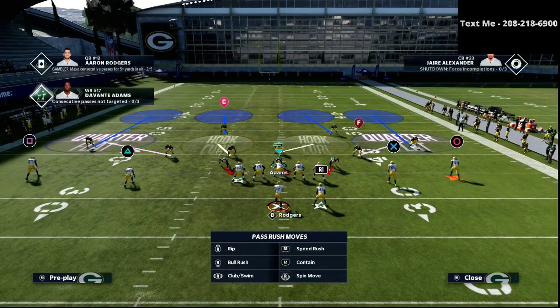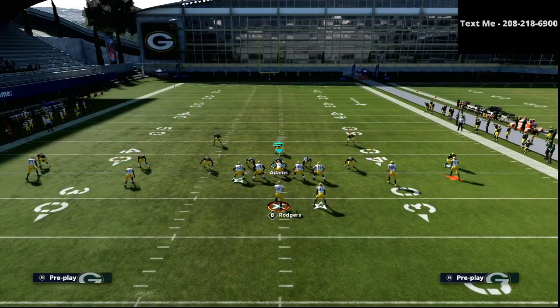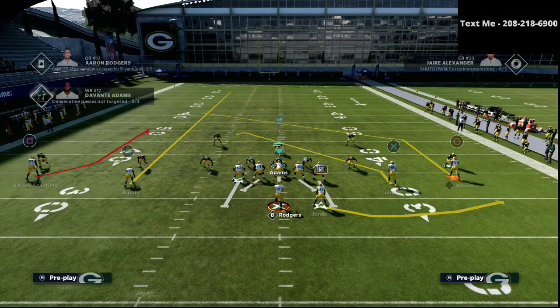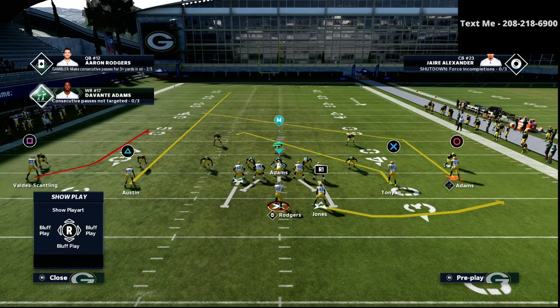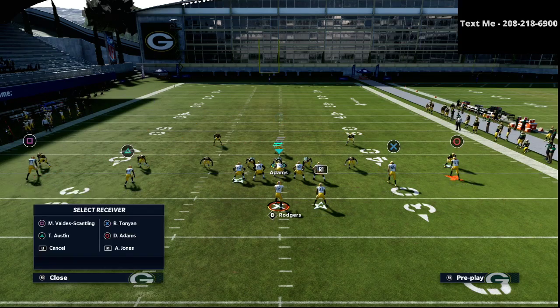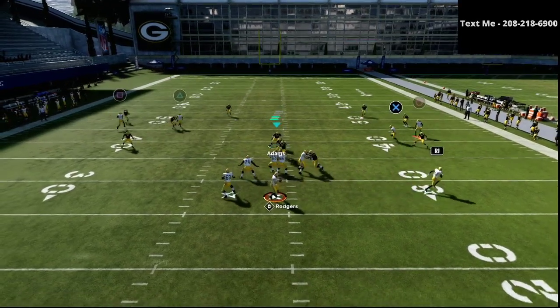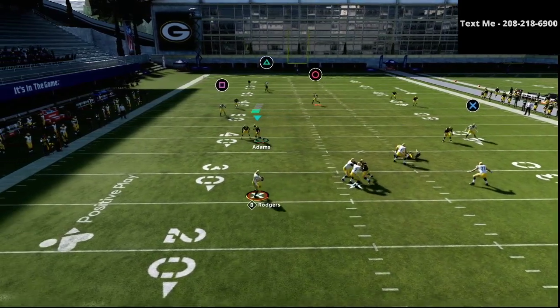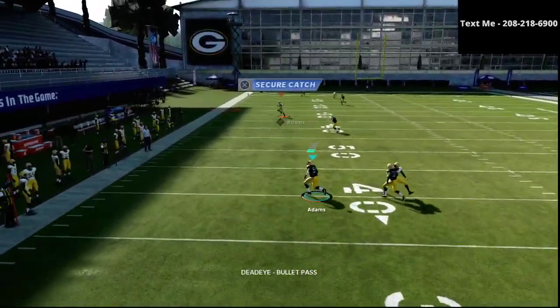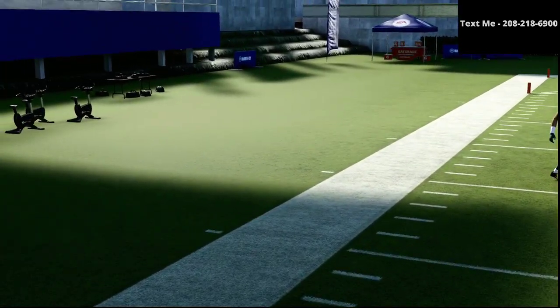There's actually another way we could run this play for a more specific defense. If we streak the triangle receiver, take the X receiver and put him on that hitch route again, and then put the square receiver on a little slant or curl — just something simple — you'll see that this route combination opens up a ton of space. The circle receiver can run all the way across the formation and just gets open at multiple points. That's the beauty of the route.